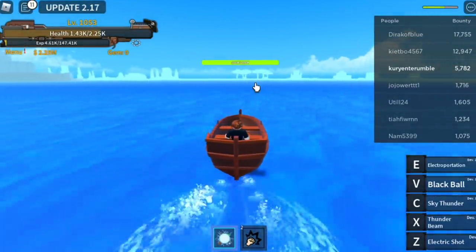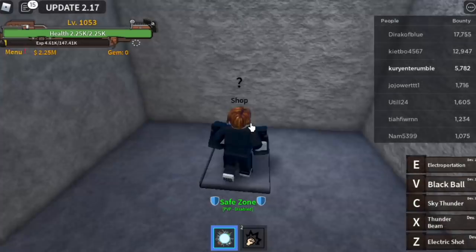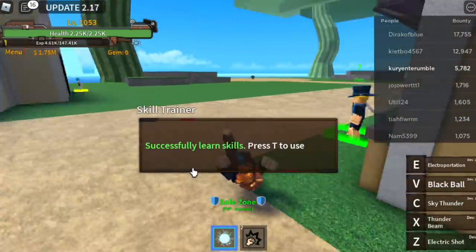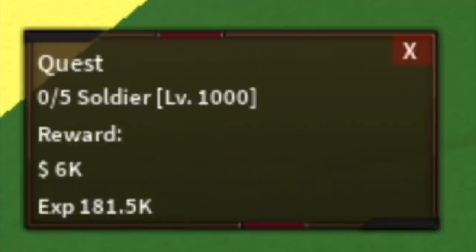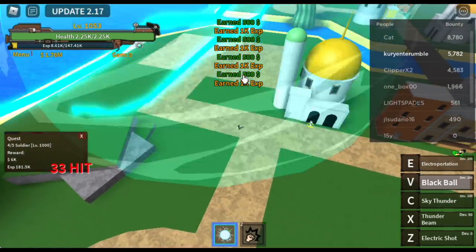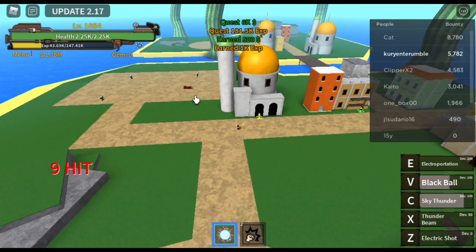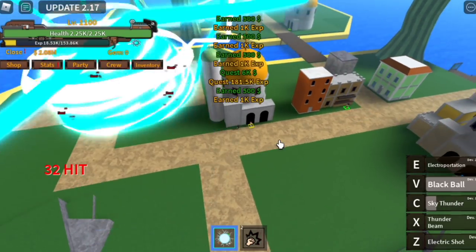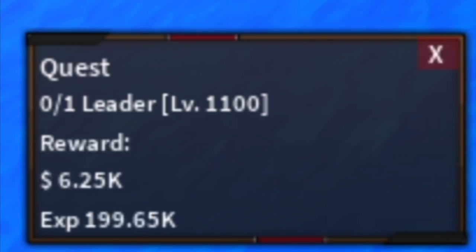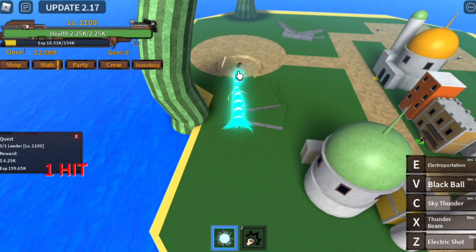After that, proceed to the last island before the second sea: Bubble Island. Here you can buy your Busoh Haki for 500,000. Press T to use it. Start with the soldiers — use your V skill to defeat 5 fast, then wait for one to respawn. Goal is level 1100. After that, start defeating the leader — it's nearby. Rotate between the leader and the soldiers until you reach level 1150.